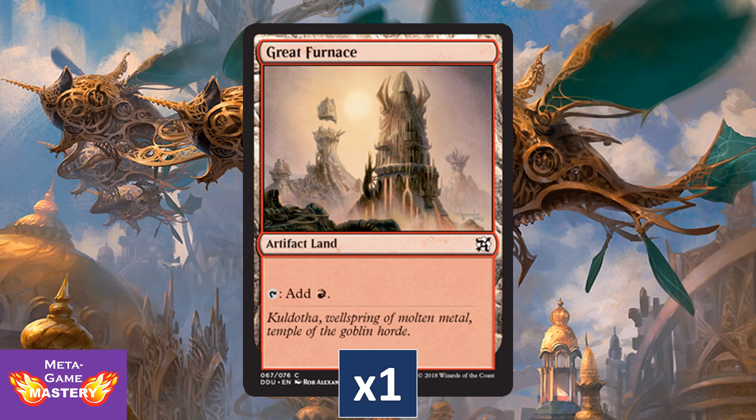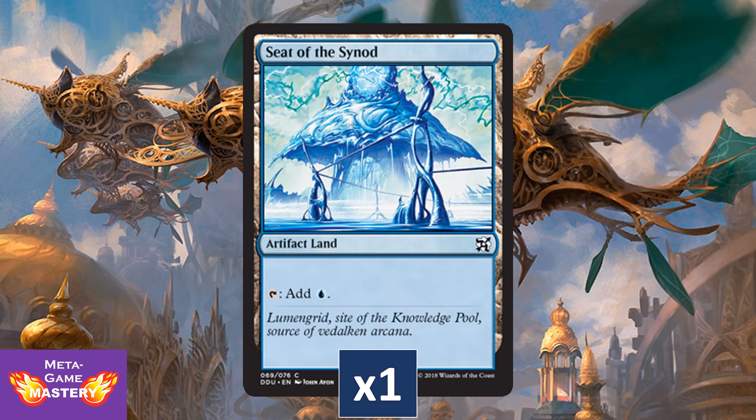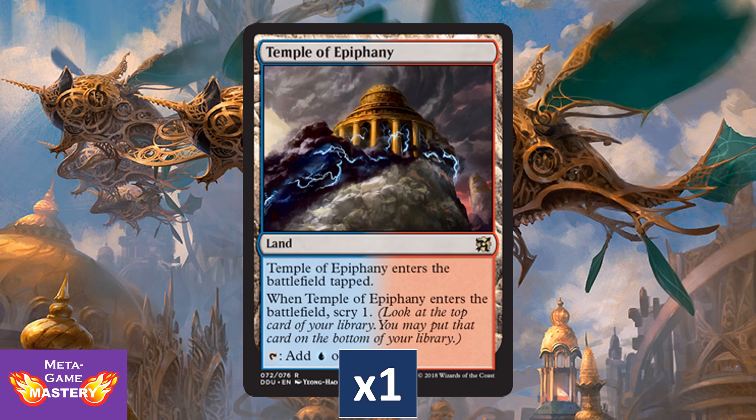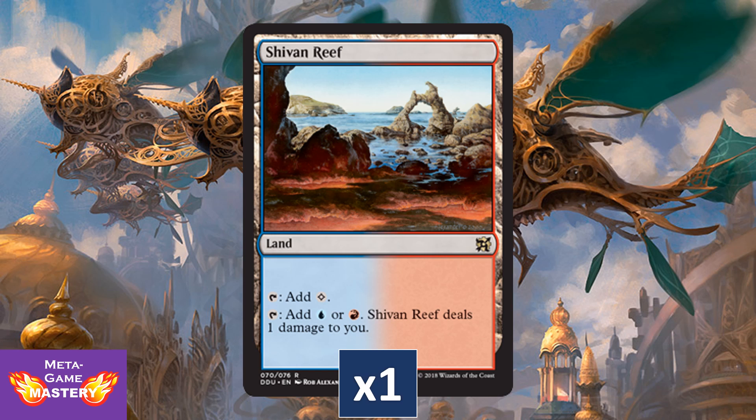Artifact Lands are typically between $1 to $2 each, and they're so powerful they're banned in Modern. So if you're running any sort of artifact strategy outside of that format, these things are absolute staples. First up we have Great Furnace, we're also getting a copy of Seat of the Synod, and lastly a copy of Darksteel Citadel — all of them spectacular, great inclusions. We're getting a copy of Temple of Epiphany with new card art; those Scry Lands are great for additional color fixing in your Commander decks. Also a great inclusion here is Shivan Reef — Pain Lands have become much more powerful since the release of Oath of the Gatewatch, effectively becoming tri-color lands that enter the battlefield untapped.